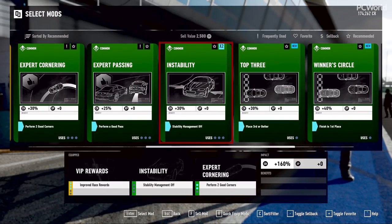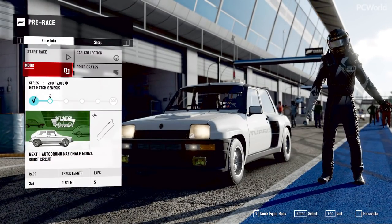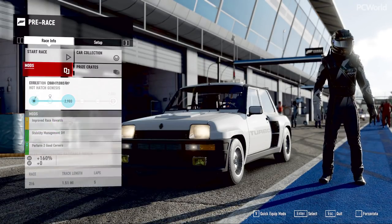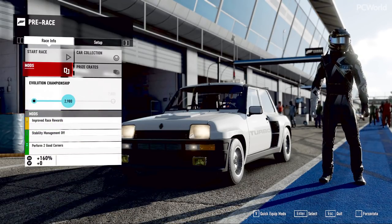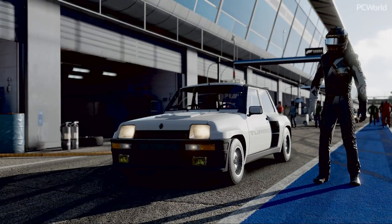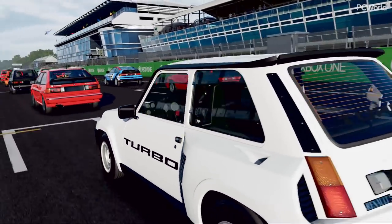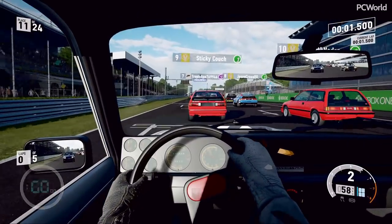In the old Forzas, you would just turn off the assists as you felt like it. Turning off the racing line, for instance, would net you some credits. You could turn them off to suit your own purposes and they would reward you for doing that. In this one, there is no reward for turning off any of the assists — they just put it in these cards instead.